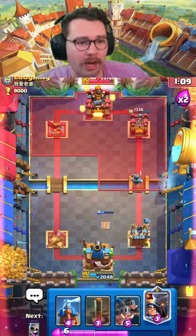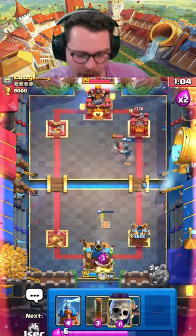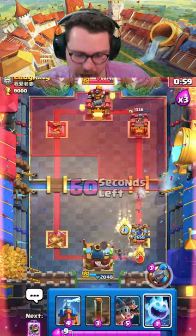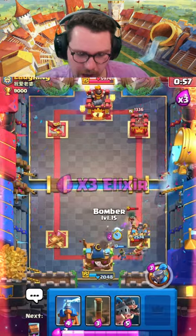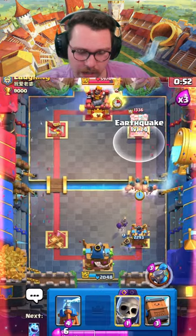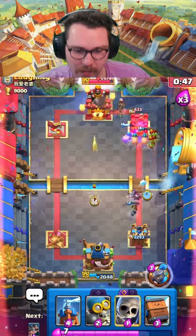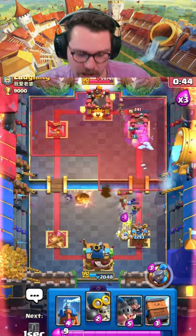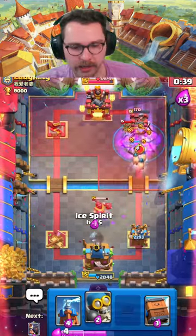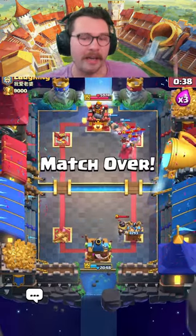That evil berry might have gotten us enough damage to win the game if we just buckle up and defend. They don't have a big spell, so when your opponent doesn't have a big spell they'll try to overwhelm you — just keep a cool head. Evil berry comes down, we go in with the hog earthquake. He's scared to mega knight because we have the evil bomber in hand. At this point we can just cycle hog earthquake — there's really no way they break through. We pull the mega knight to our king tower and it's good game.